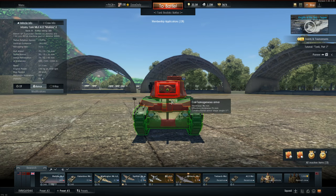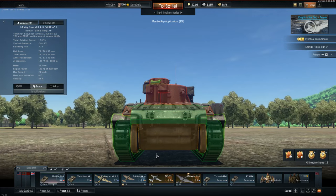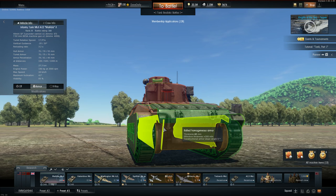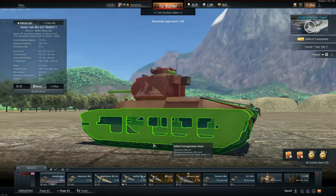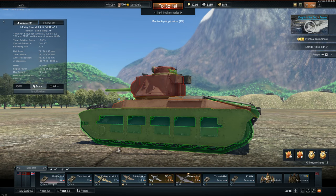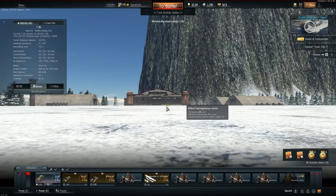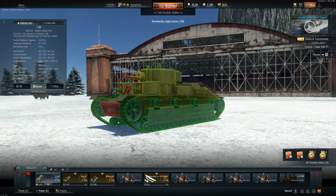The side armor is about 40 millimeters thick, but there's also 25 millimeters of outer skin and then tracks to go through. If we see one of these things it's going to be really scary and I'll try to run away as quickly as possible. But the T28 is really really fun if you get proper matchmaking.